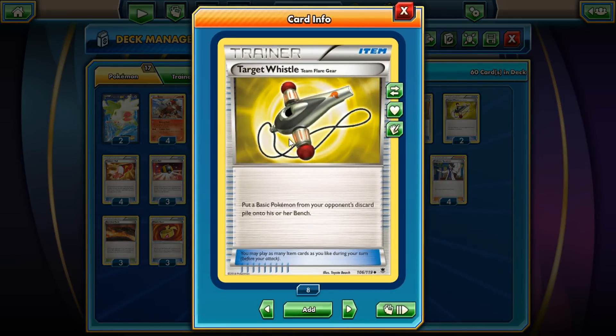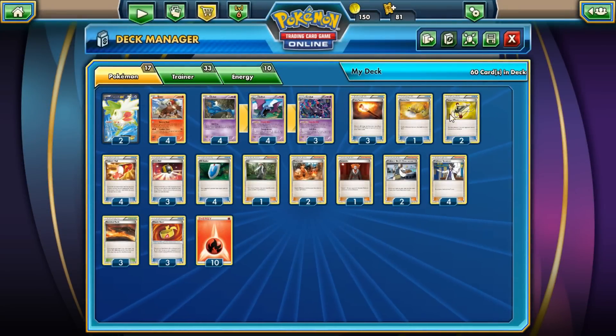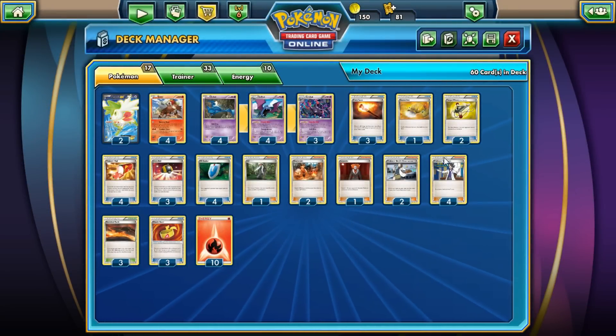Essentially what you want to do is Target Whistle a useless Pokémon — maybe a Shaman. Shaman's ability only activates when you play it from your hand, not from Target Whistle. What you want to do is Target Whistle a useless Pokémon back onto the bench to add more power to Entei's attack. Target Whistle is a fun card — it's always super troll-y.